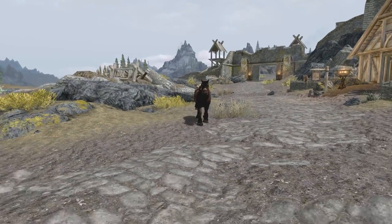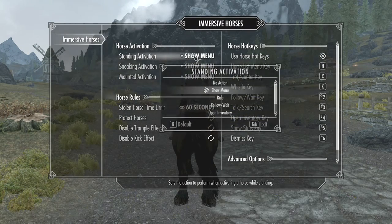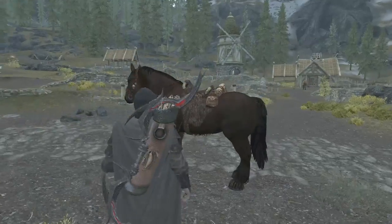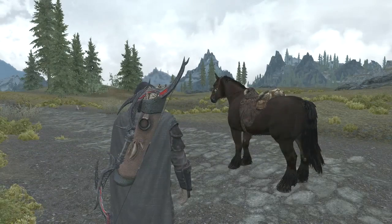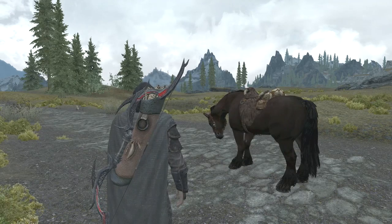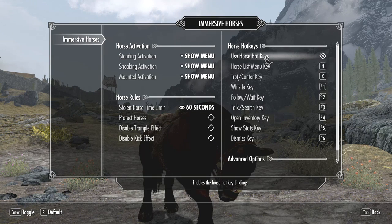If you don't like the idea of clicking on your horse to open the menu, you can go into the MCM menu and choose hotkeys. I've set hotkeys for mount and dismount, and then when I sneak it opens up the horse's inventory. I also made the horse menu appear when I hit the H key. This changes the mod entirely for me and makes it a lot better. I find the more menus I have the more confused I get, so I can have the menu pop up only when I need it and assign the most-used functions to hotkeys. But I do also really like the horse menu because it lets you look at the stats just like a follower.